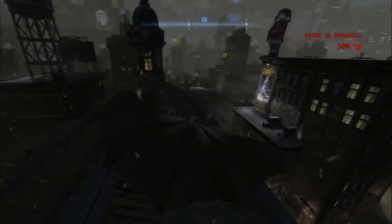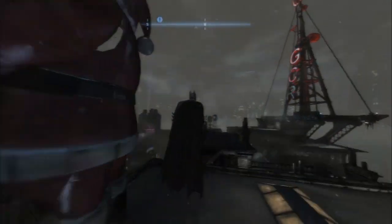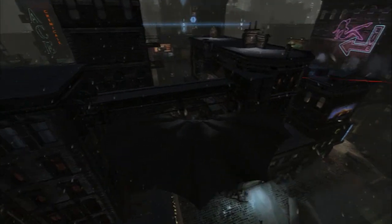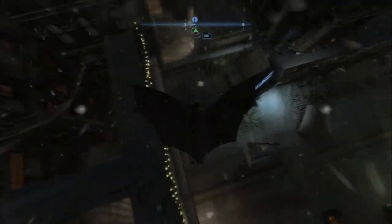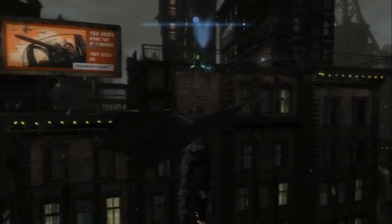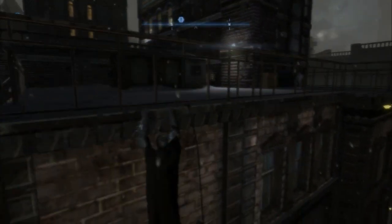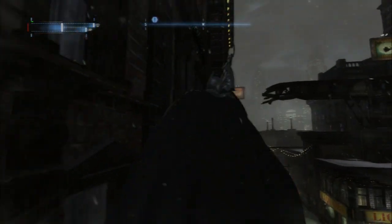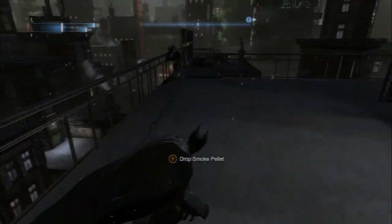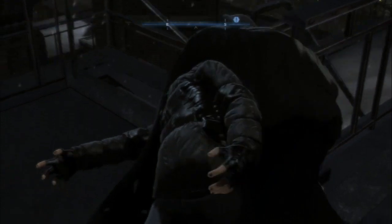Hey everybody, Ray and Dewey here. Say hi Dewey. Hello. We are going to very quickly run through all of the Black Mask weapon storages - or whatever the hell they are. As opposed to going out of our way in the walkthrough, we decided to dedicate a couple videos to showing you where all these Black Mask stashes are and how to get them. If we did it in the walkthrough there would be a lot of flying around from point A to point B, beating up guys, blowing up the thing, and then going right back. It'd be very repetitious, so we're gonna do this really quick.